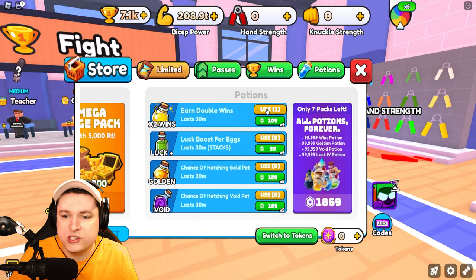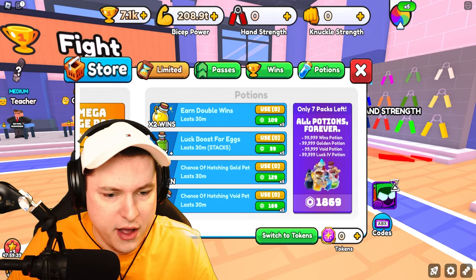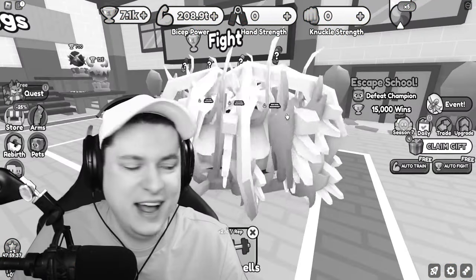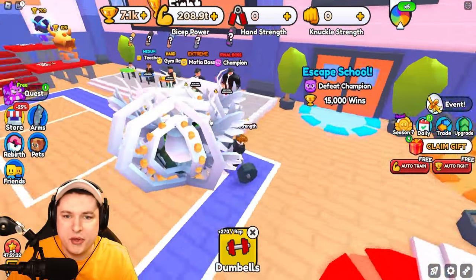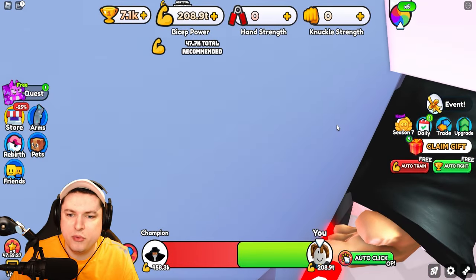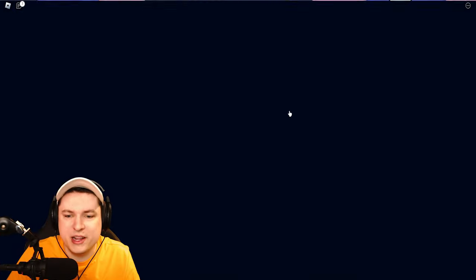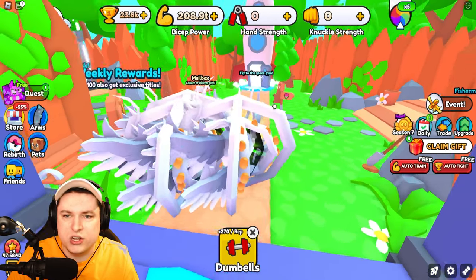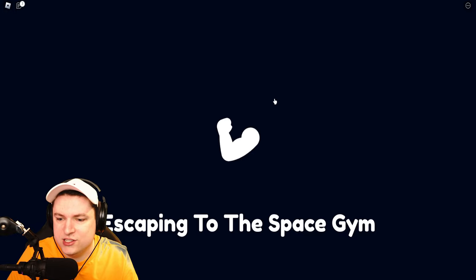After using a few codes, I now have a wins potion for 30 minutes and I got 48 hours of step boost. I'm mostly looking for the win boost because that's the thing that's going to help me out the most. Now we get ourselves even more wins — if we go ahead and fight the boss, we now get 8.2K wins a win, which is not bad. So because we have 23,000 wins, we can immediately move on to the garden and skip past this.